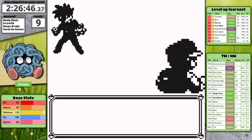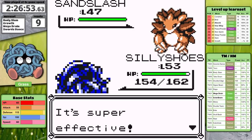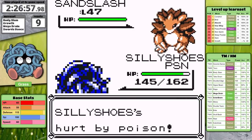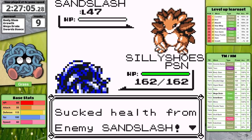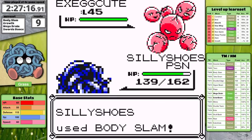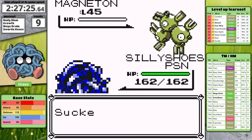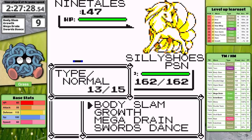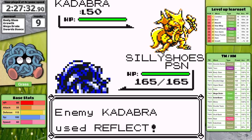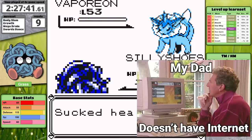Up next is the final rival. Sandslash is an opportunity to set up Growth — Mega Drain heals the damage it dealt, and then I set up Swords Dance on Exeggutor. Even after the badge boost glitch gets reset after a level up mid-fight, I'm still able to take the victory. You'll probably have mentioned in the comments how I should have given him Flareon. Thanks for helping with the YouTube algorithm. But I actually forgot how the early game fights with the rival determine what he gets — I didn't check Bulbapedia because I didn't have internet on vacation.